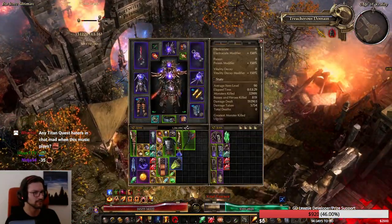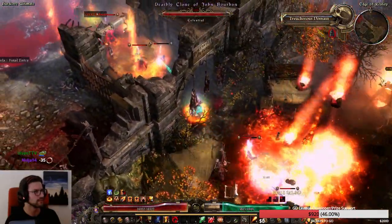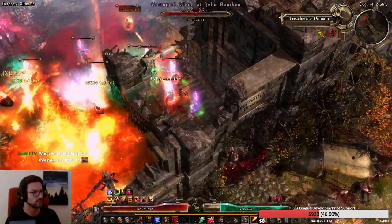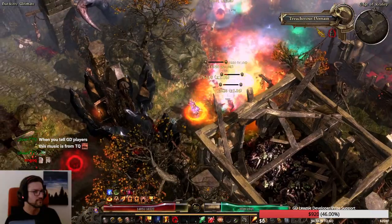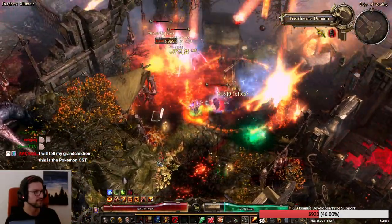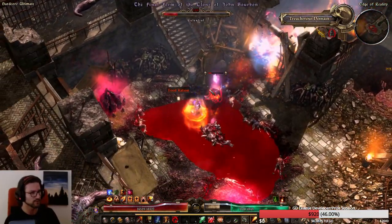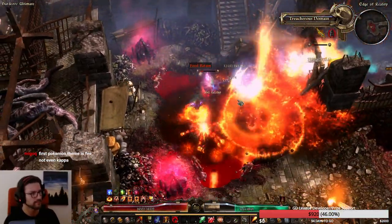There are some enemies here with resistance reduction — 67% flat RR total. Resistance pots are actually useful in this fight because they have lots of flat RR. That's absolutely insane. Apart from being nearly frozen to death and almost dying to the RR, not even close.